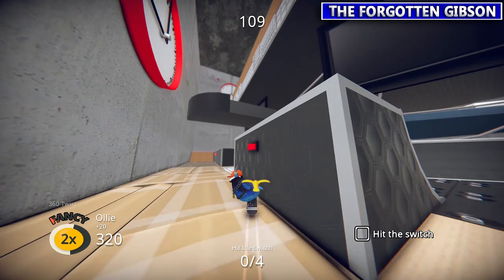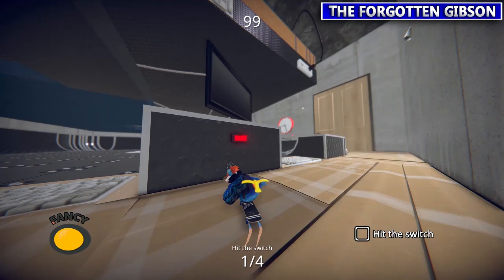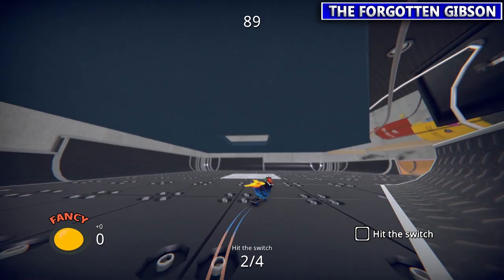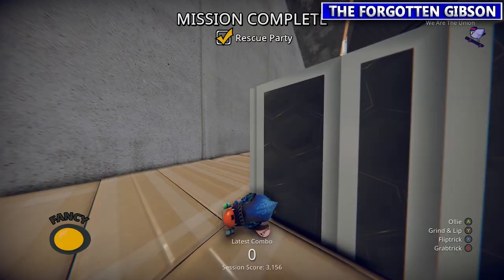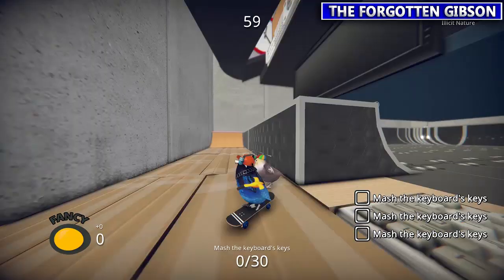Either way, he wants you to hit these four glowy switches — they can be kind of annoying to hit. Onto Passburb: he's gonna want you to type on the three different keyboards here, 30 buttons each. The order doesn't matter but there's three keyboards all close together on the floor that you gotta hit. Super easy.